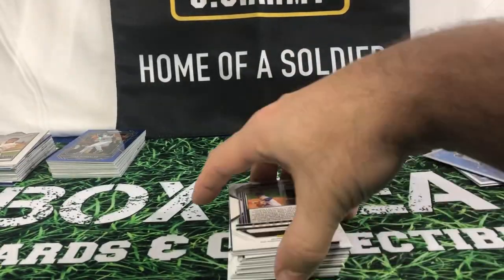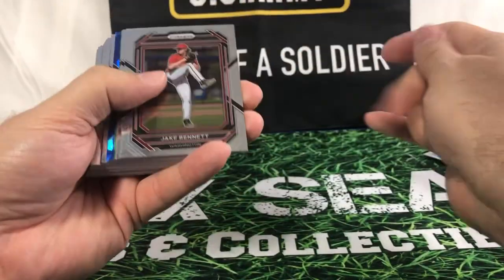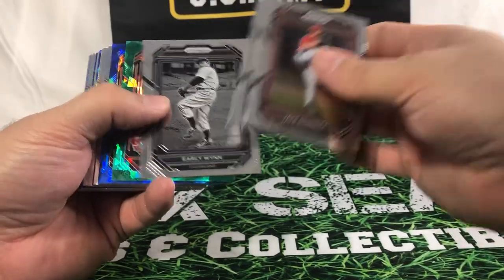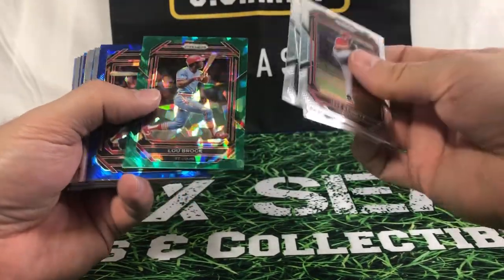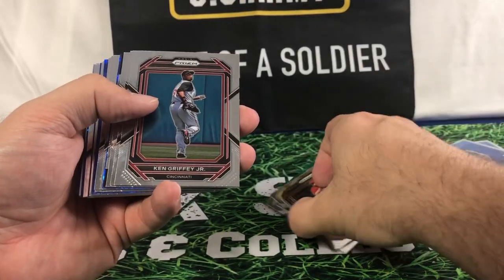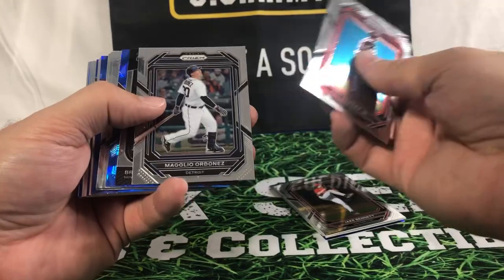Plus I also give away at each show I go to — first 50 kids that come in that are 14 and under, I give a free pack of cards to. Nice green — Lou Brock — good Hall of Famers. You do get a lot of Hall of Famers out of this, so that is kind of nice.